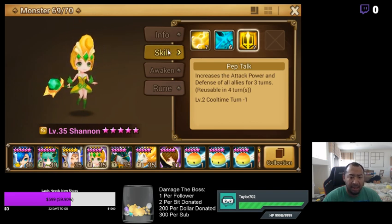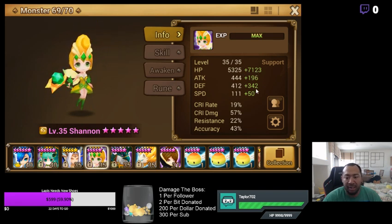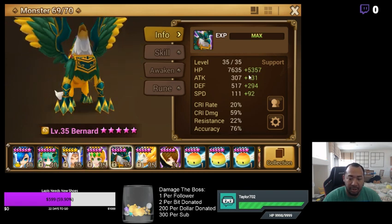After you've checked skills and dialed those in, the next thing to look at is your info — is their HP high enough? Do they have at least 15,000 HP? Do they have at least 800 defense? Is your accuracy at least 45% for Giants, or 55% for Dragons? Those are the thresholds. So that's something you can self-diagnose by looking at what's going on with each unit.